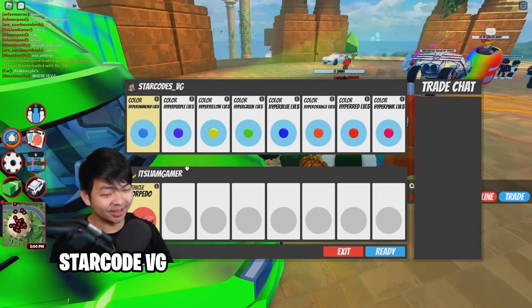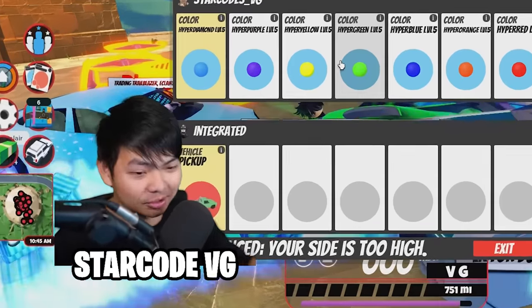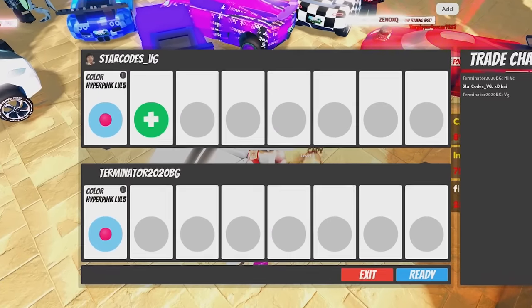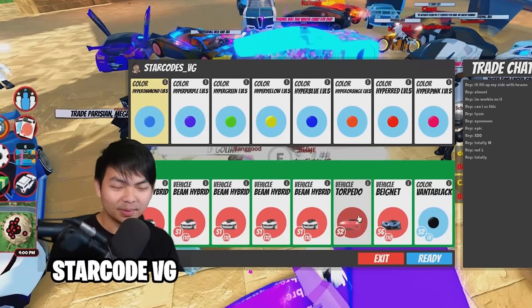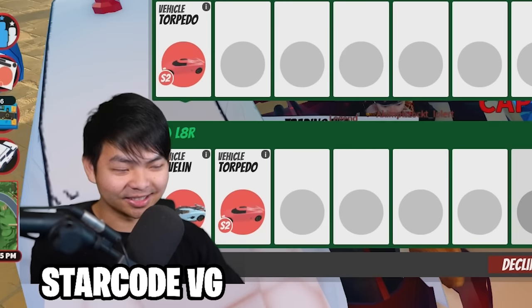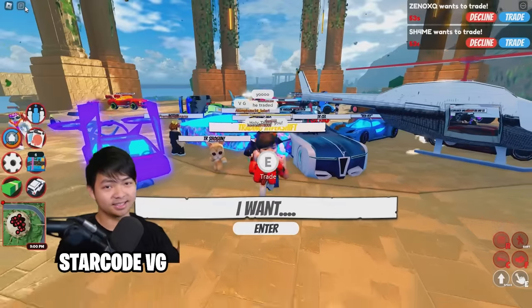Let's see what this guy offers for the Hyper Ship — whoa, we got the OG torpedo! Oh my god, this is literally the best trade. The Hyper Ship inside the game for a pickup truck — and guess what, he's actually giving me a Kidneys as well. Oh my god, everybody's saying subscribe. I'm trading a Hyper Ship for the Hyper Ship but this guy's Hyper Ship is 39 trades. Oh my god, I am getting like five beams and a torpedo with the Beignet and the Vanta Black for the Hyper Ship.